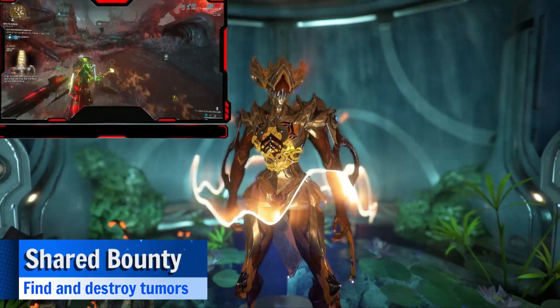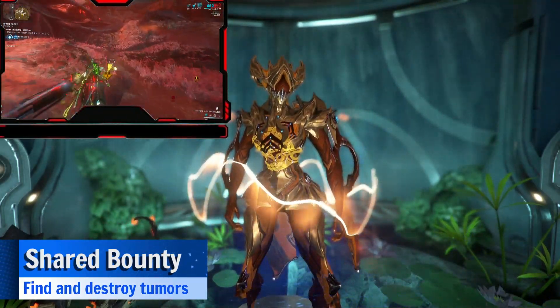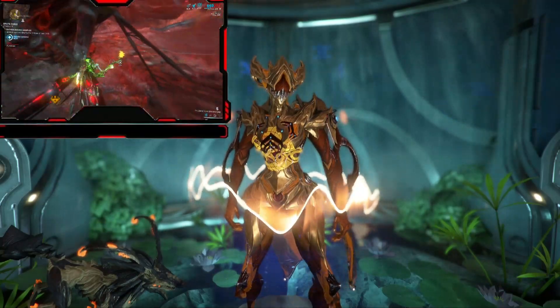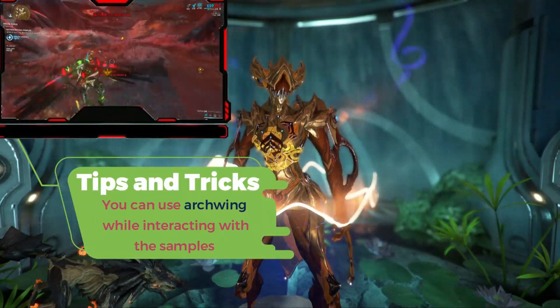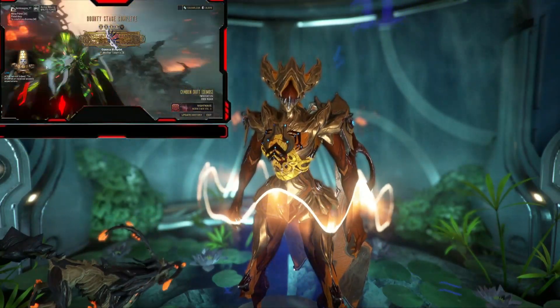Then we have Extract Samples. You must ignore Lloyd — do not defend the Purifier. Instead, grab the Power Cell, rush the Purifier, and get at least 8 samples, then repeat. This can be done in 40 seconds.